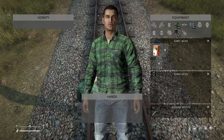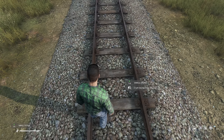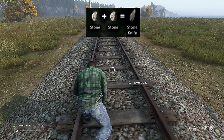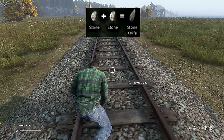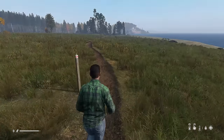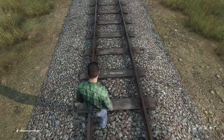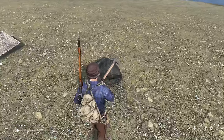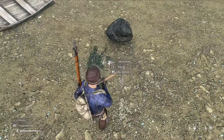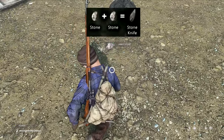Let's get started by talking about survival crafting. In order to do most survival crafting, you're going to need a knife. If you can't find a knife, you can craft one by combining two stones. You can find small stones on hiking trails and train tracks, but they're not always easy to find. If that's the case, you can use a pickaxe or a sledgehammer on rocks to mine large stones, which can then be broken down into small stones and crafted into a knife.